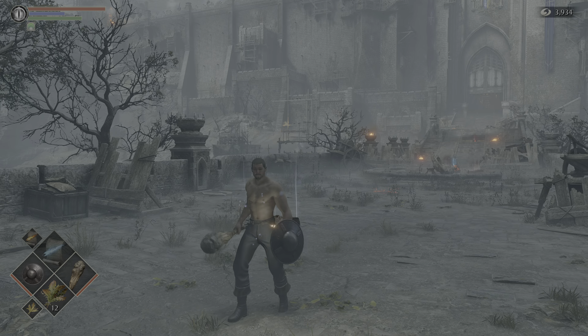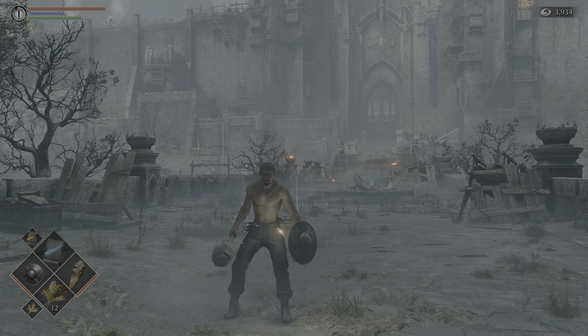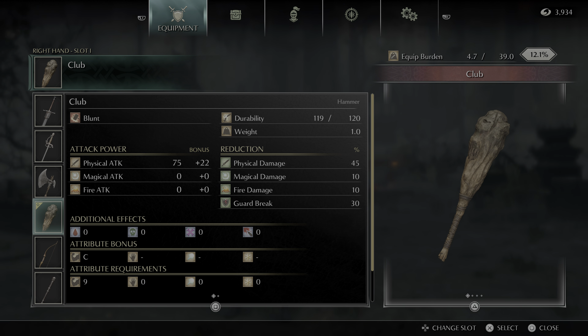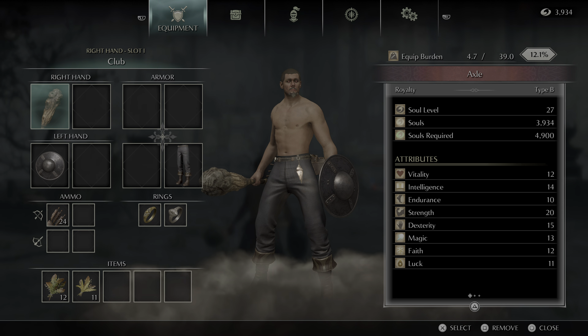This one is going to be for the Club — just the normal Club. Unupgraded, here are the stats. It just takes 9 strength, pretty easy beginner weapon.